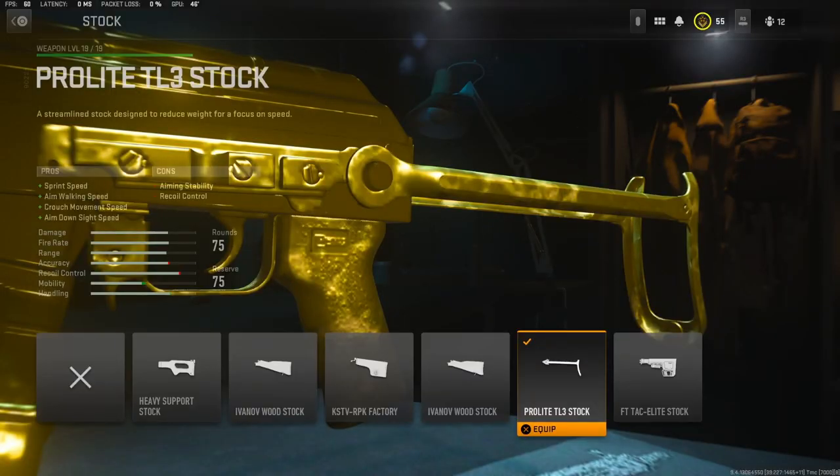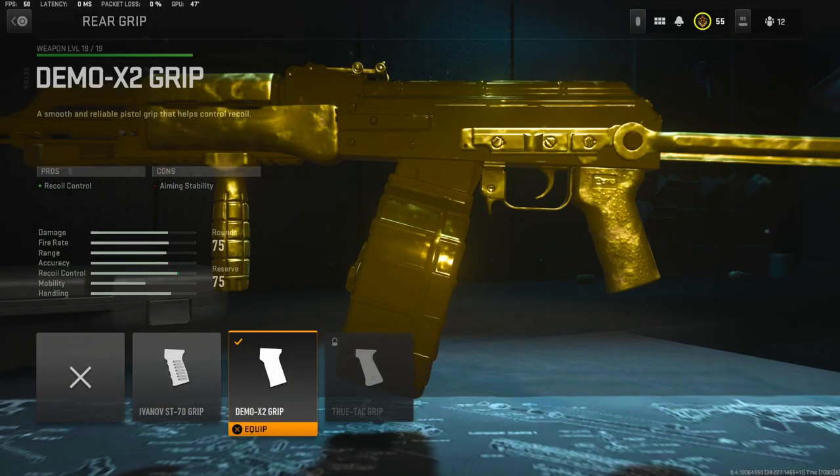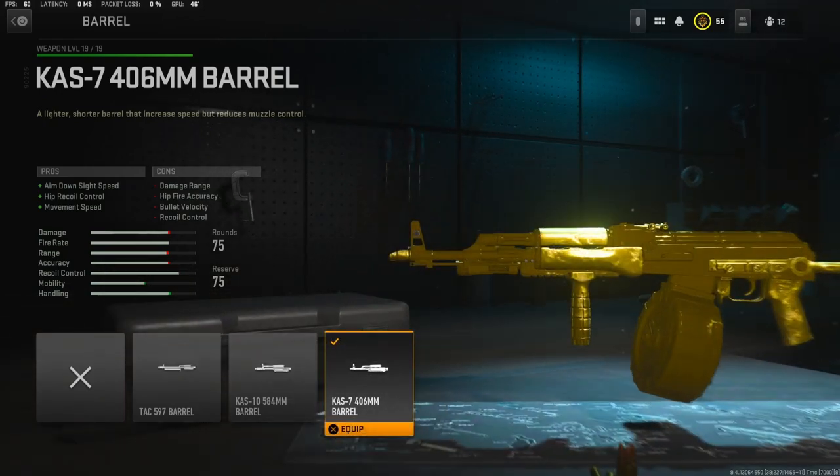Jumping straight into the attachments: I'm going to be using the Pro Light TL3 stock — it adds sprint speed, aim walking speed, crouch movement speed, and aim down sight speed. On the rear grip I'm going to be using the Demo X2 grip, which adds recoil control. For the under barrel I'm using the VX Pineapple — it adds hip fire accuracy, hip recoil control, recoil steadiness, and aim walking steadiness. The barrel I'm using is the KAS-7 406mm barrel, which adds aim down sight time, hip recoil control, and movement speed.